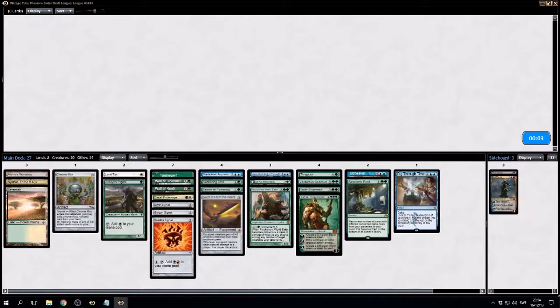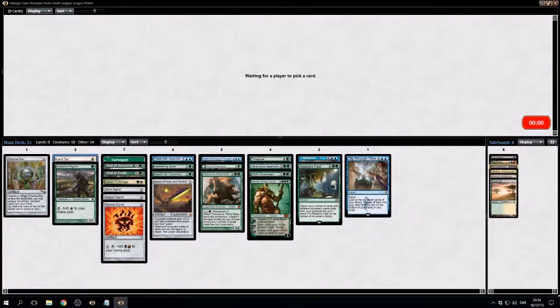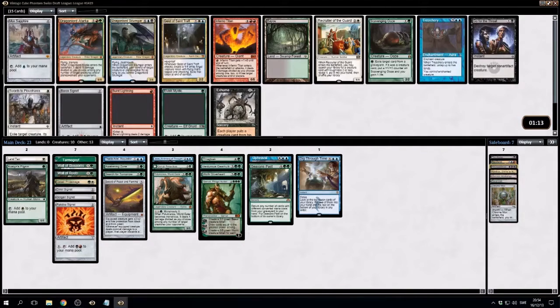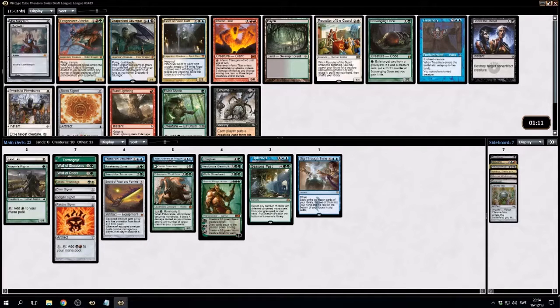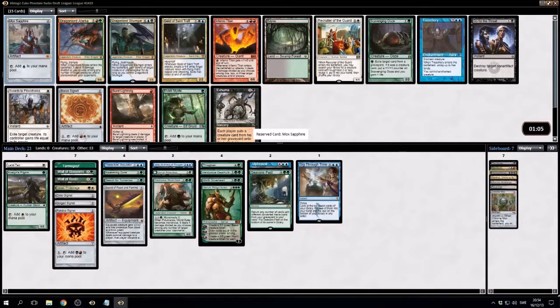The Workshop came back. Necropotence. Blue, green — these are all lands, I guess. One more pack — alright, we got there. We got a Mox here, awesome. Not much to consider here. Treachery is also very good — it's like a free spell; when it enters the battlefield, untap up to five lands. I think we want the Mox Sapphire though.